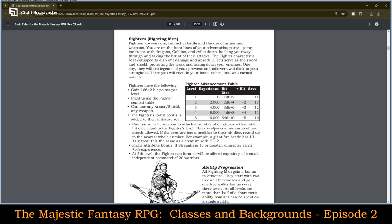Fighting Men. Fighters are warriors trained in battle and the use of armor and weapons — the front line of an adventure party, going toe-to-toe with dragons, goblins, evil cultists, and so on. Fighters gain d6 plus 2 hit points per level. They use the fighter combat table, can use any weapon, shield, or armor. The fighter's to-hit bonus is added to their initiative roll — and they're the only one that gets a to-hit bonus at every single level: plus 1, 2, 3, 4, and 5. They can use melee weapons to attack a number of creatures with total hit dice equal to the fighter's level, with a minimum of one attack always allowed.